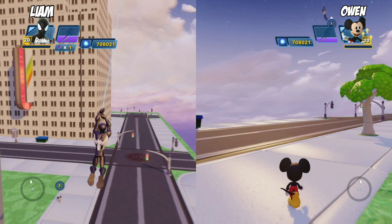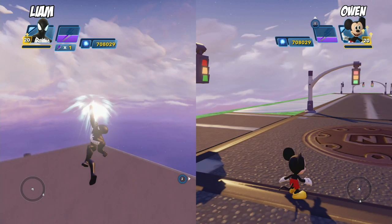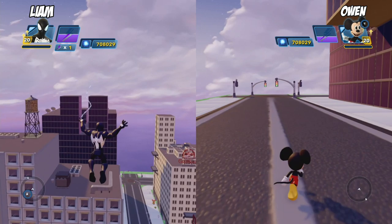What we mean by Power Disc is, if you guys know the game, you can get Power Discs that you put underneath your characters on the base and it gives them special abilities or it gives them special vehicles. And the hexagonal ones can change the Toy Box. So, Liam is Black Suit Spider-Man and Owen is Mickey Mouse. And what we're going to do is a random Power Disc Toy Box Fun.